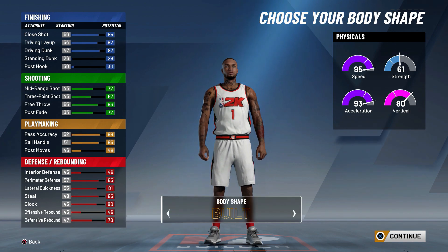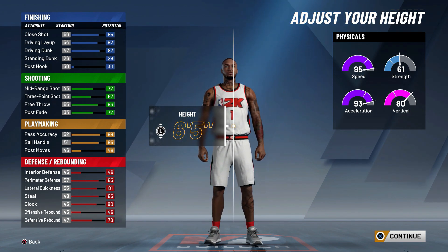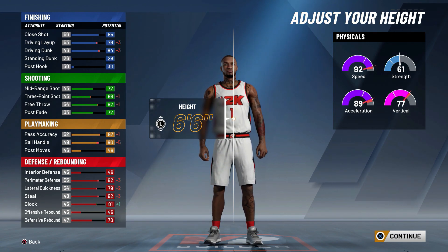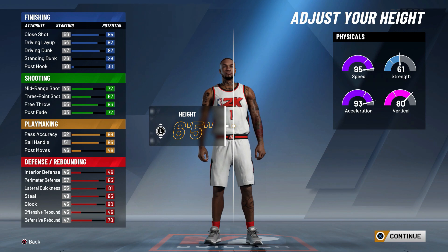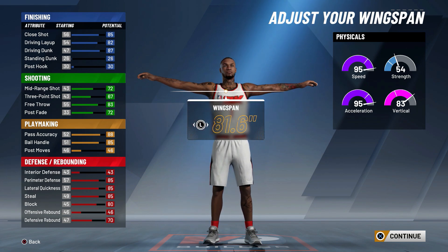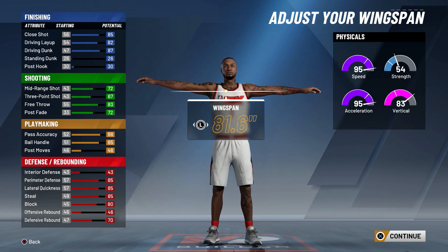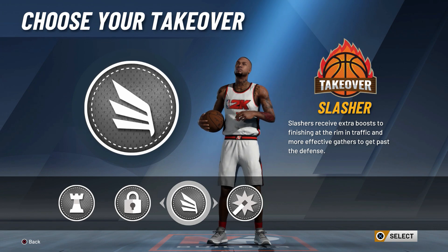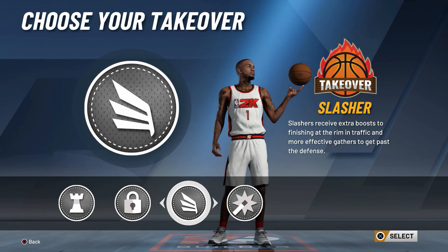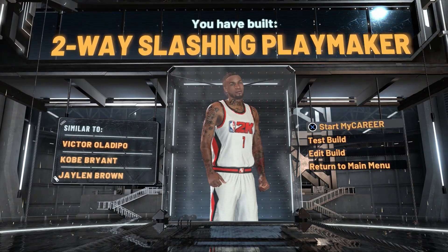For his body shape, pick whatever one you like using. For his height, you're gonna want to make him six-five — if you make him six-six you will see almost everything gets worse, so make sure you make him six-five. For his weight, make him the lowest weight possible. For his wingspan, I'll leave mine on default, but if you want to lower yours go ahead. Now we just need to pick the takeover — you're gonna want to pick the slasher takeover, which will give you insane contact dunks.